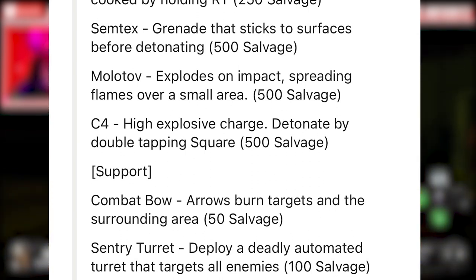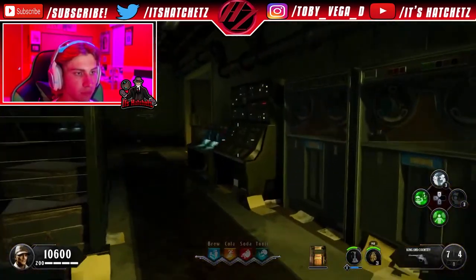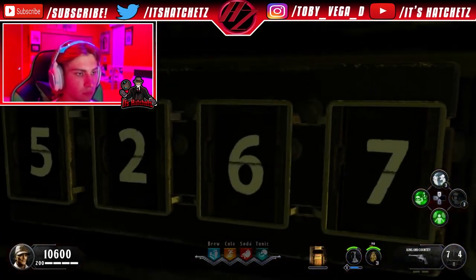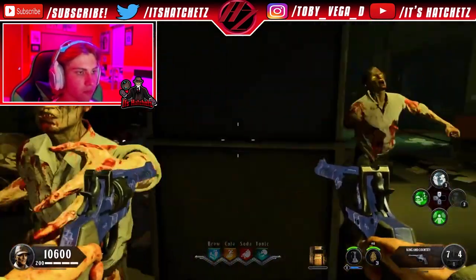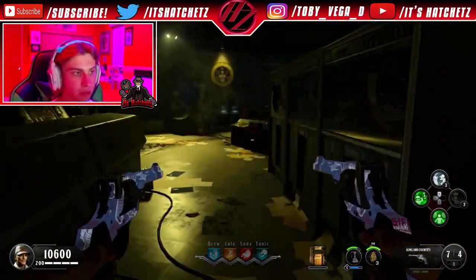For support items: a combat bow where arrows burn targets and the surrounding area costs 50 salvage — similar to the crossbow from Black Ops 1. The war machine, a high-explosive grenade launcher, costs 100 salvage. A self-revive lets you revive yourself while downed — the salvage cost is unknown. The chopper gunner, which lets you be the gunner in a close air support helicopter, costs 250 salvage.